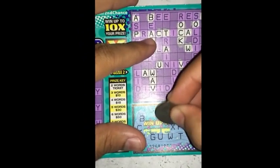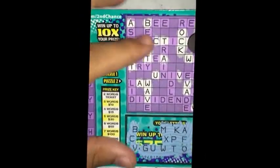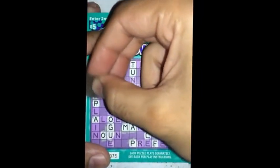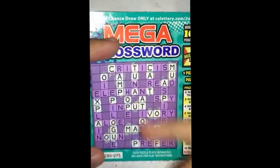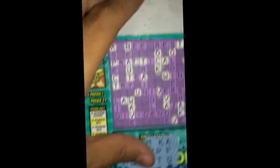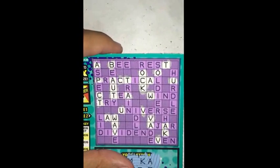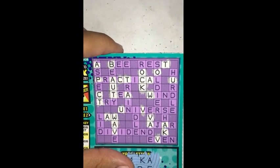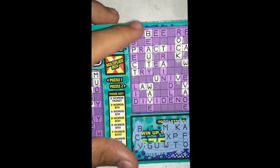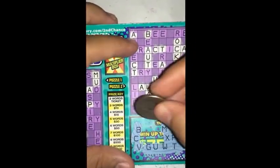Alright, next letter here is an X. Let me see this one right here — I want to say that's probably it. Let me see this side — nothing there. So I'm down to four letters left here and I still haven't got a single word yet.